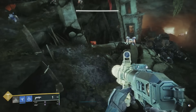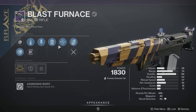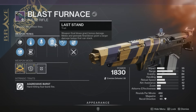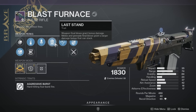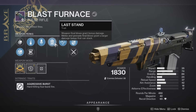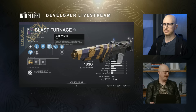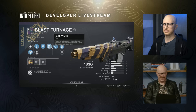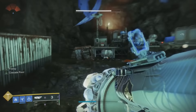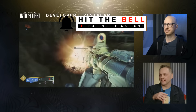Also from the Black Armory expansion, the Blast Furnace pulse rifle is returning. It's one of the best pulse rifles of all time—an aggressive burst, four-round burst archetype. It has access to a new perk called Last Stand, which gives you bonus damage when you get kills with the weapon or with your grenade or melee, and the bonus stacks. Bungie mentioned they'll change the wording on release, but apparently the damage you can achieve with this perk is insane.